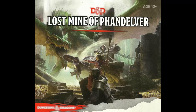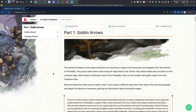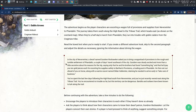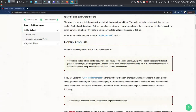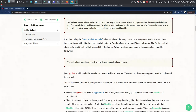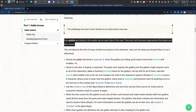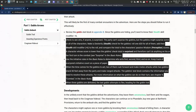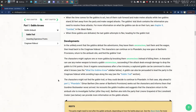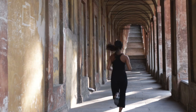The Lost Mine of Phandelver adventure is a module explicitly written as an introductory scenario for a D&D 5th edition starter set. In its first section, it embeds the first major event — a goblin attack — in a section called Goblin Arrows. It hides the single most important sentence — four goblins are hiding in the woods, they wait until someone approaches the bodies and then attack — after several paragraphs of preamble, then provides a five-item bullet list of rules to keep in mind. The expectation is clear: the game master must have read the adventure, possibly several times, prior to playing the game.